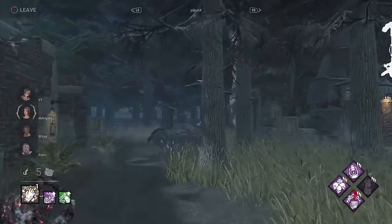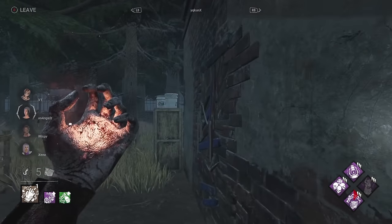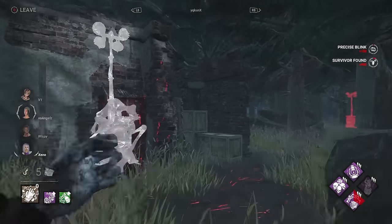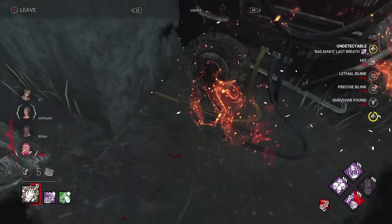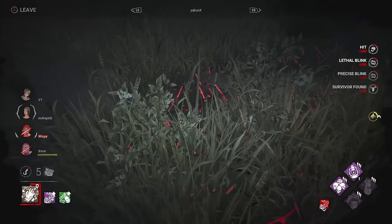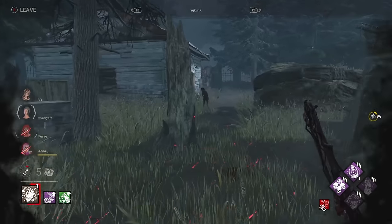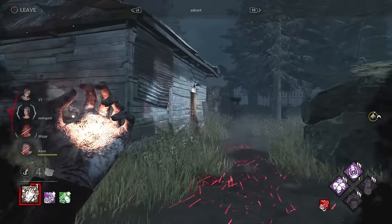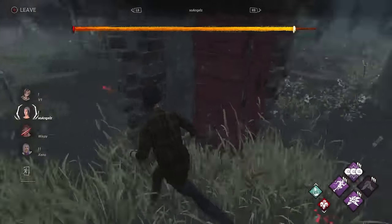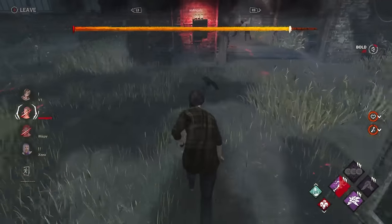There seemed to be a clear difference in killer playstyles. The Japanese killers seem to be more interested in holding down areas and playing a hit-and-run style. A Western nurse would definitely go for the tunnel out, but Jikun doesn't want to do that — he's just going for the Claudette. The Western survivors were extremely gen-efficient, the chases took a little bit too long, and in the end there were only four hook stages.